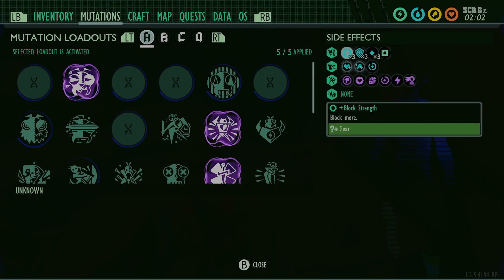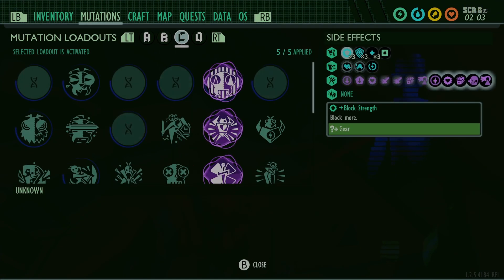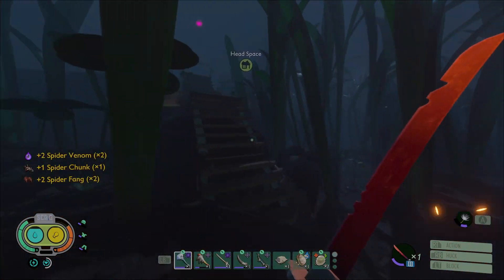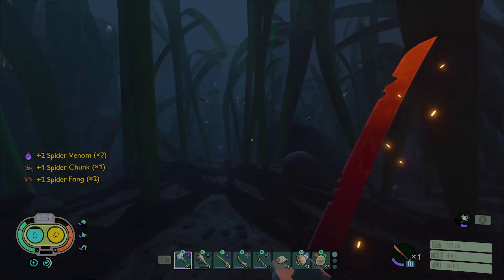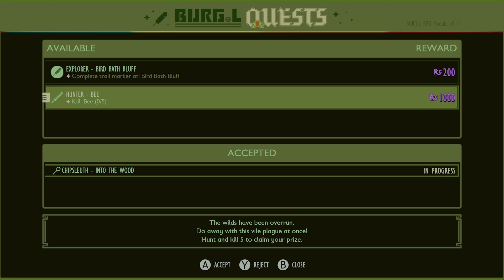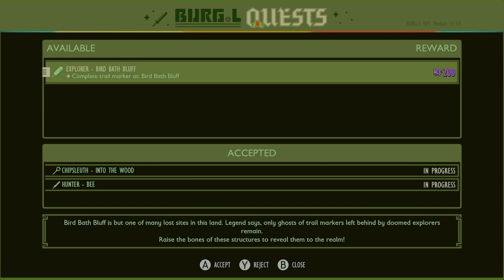I haven't even leveled it up yet, so you may still have a chance. I lied — you stood no chance. Not a single chance. Zero chances. I was so happy that I got out of there without even slightly angering the bees, but now you want me to go back for more? I think this game wants me to get the bees to raid me. And why am I just now getting the Birdbath Bluff quest? I think I said that right the first time.